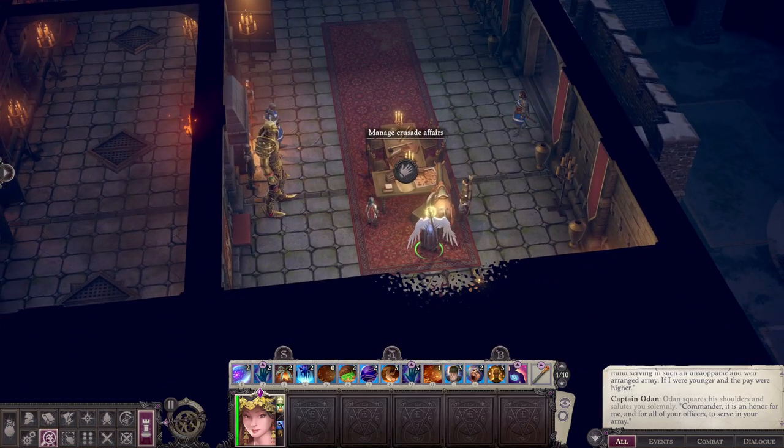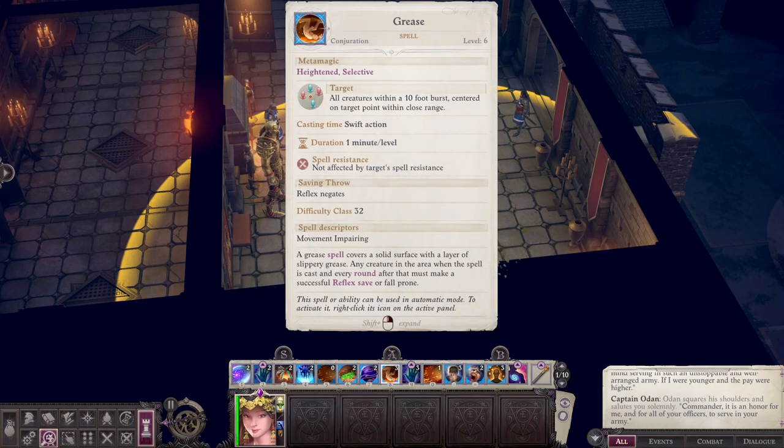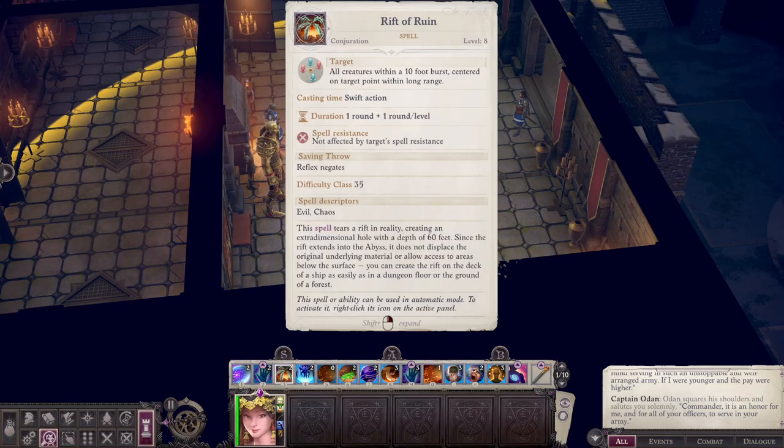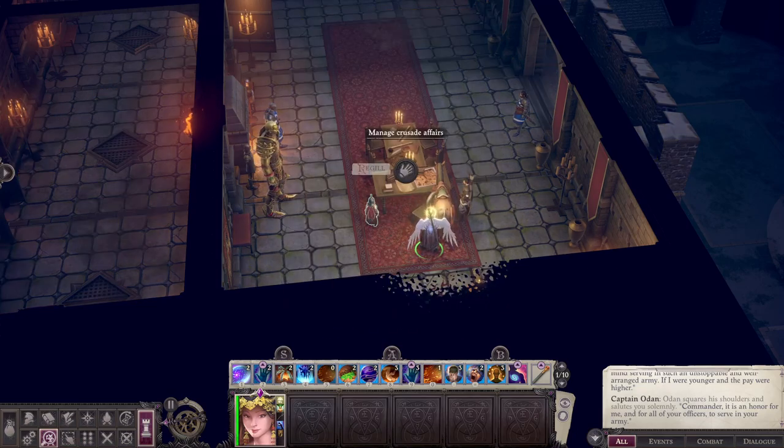Wizard works a little differently - with a sorcerer you have a number of level-three spells and cast any level three you know from that pool, whereas with a wizard you assign each spell a specific number of casts per day independently. So we can cast three Grease a day, two Acid Pits, two Dismissals, two Rift of Ruins, and so forth. It encourages a bit more flexibility, although you could just fill your spellbook with one spell if you want.